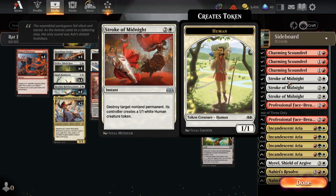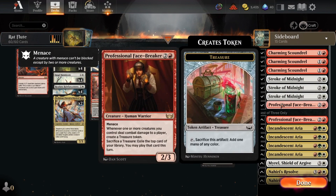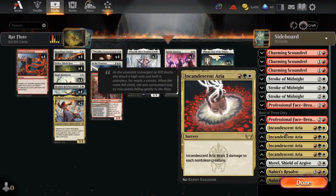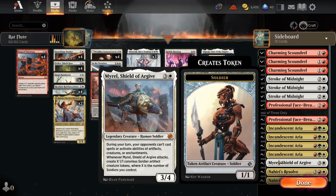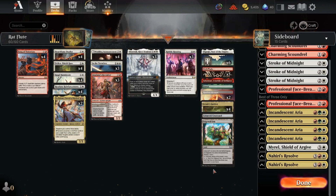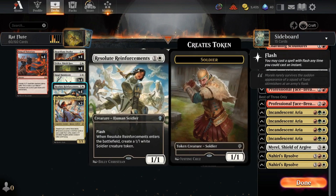We got Stroke of Midnight to deal with whatever we need to deal with — turn something back into a pumpkin. We got Professional Facebreaker; if we need to cut the top end, we can just go in and get better card advantage. Incandescent Aria is a way that we can one-sided wrath our opponents. Miral makes tokens, does the thing. Nahiri's Resolve is in case we don't want these but we still want a big top end. This gives all our creatures haste and we kind of turn things into blinky boys.